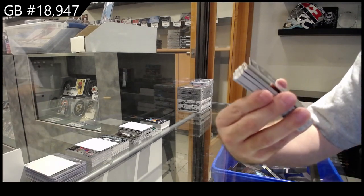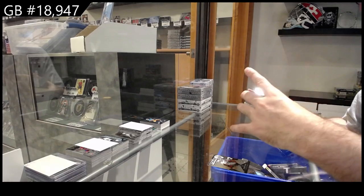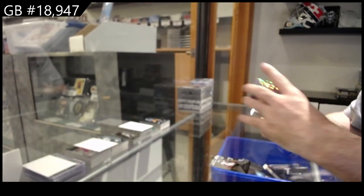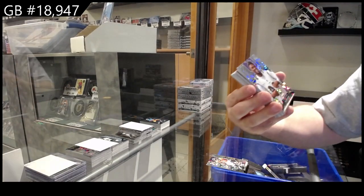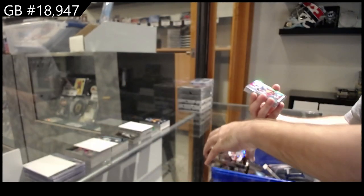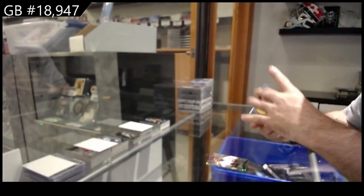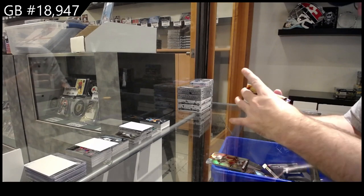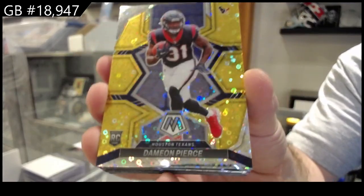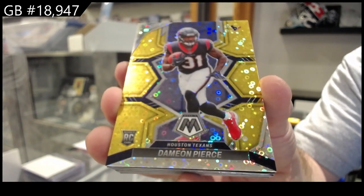We've got an Adams for the Raiders. Stare Masters — we've got an H2 of Williams for the Broncos. We've got an H2 rookie of Ojabbo for the Ravens, silver of Mitchell for the 49ers. We've got a Pierce numbered to 10 rookie for the Texans — not sure if he's a decent rookie but number 10 of 10 for the Texans.